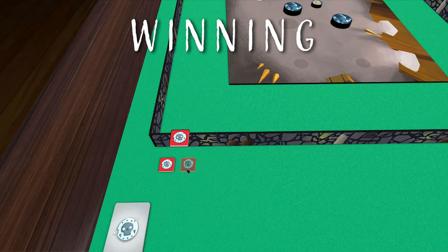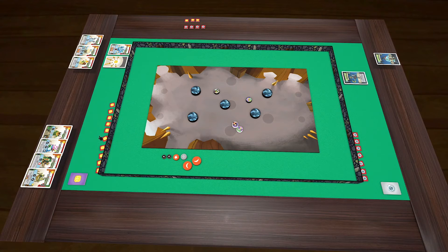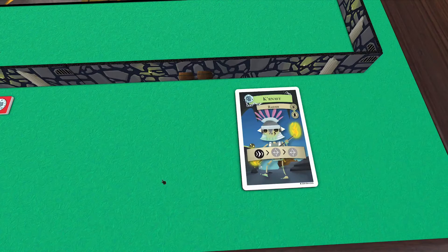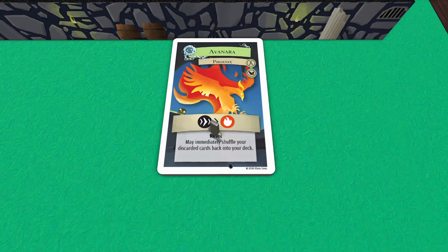The game immediately ends when a team loses all their health tokens, all the health tokens in the health bank are used up, or a player cannot play a card from their hand when they have to. At the end of the game, whichever team has the most health tokens is declared the winner. And just for clarification, when a team's deck is depleted, the discard pile is not automatically reshuffled. If you need to replenish the deck, you'll have to do it with the reset ability on a card like Phoenix or Witch Hunter.